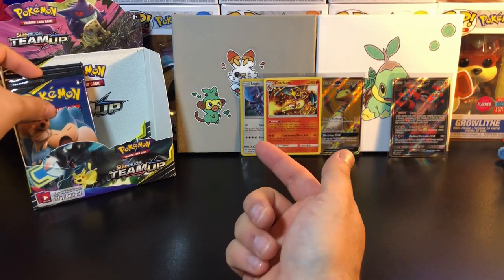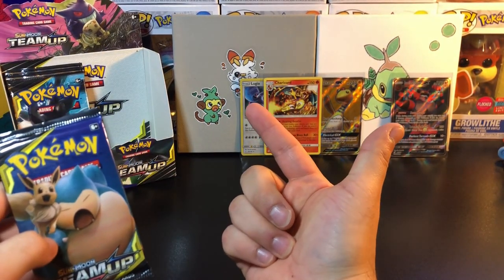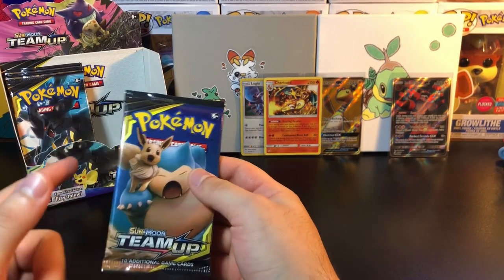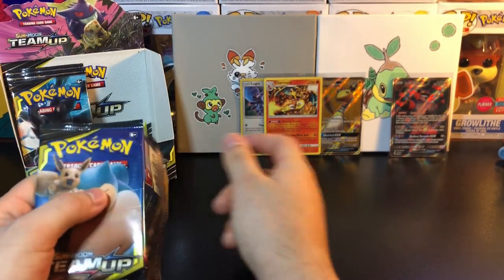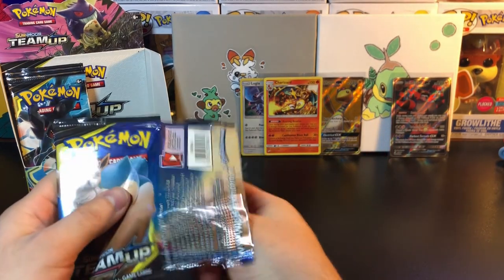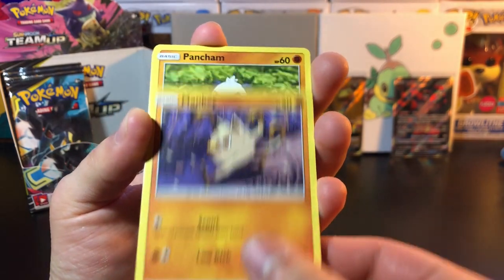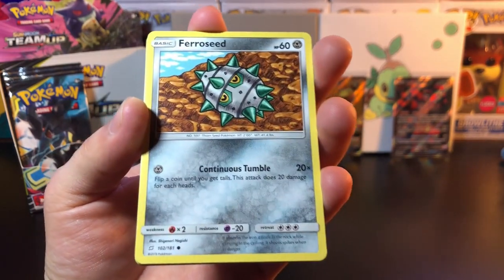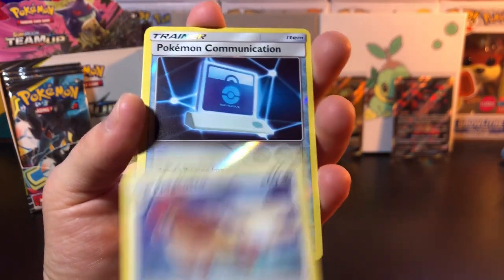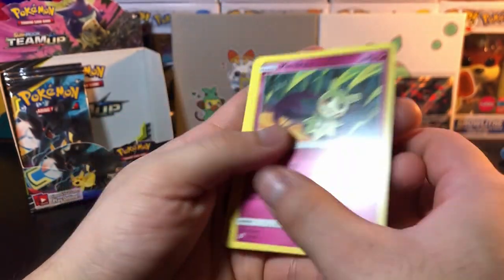With the Gen 8 starters in the back — who do you guys think is the best Gen 8 starter? Hands down it has to be Scorbunny, I picked Scorbunny from the beginning. But the best starter of all time — no cap — is Turtwig without a doubt. We got Alolan Geodude, Mankey, Pancham, Ferroseed, Pidgeotto, Pokemon Communication, and Mimikyu. Nothing in that one.